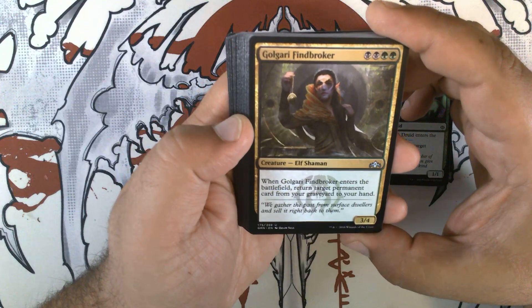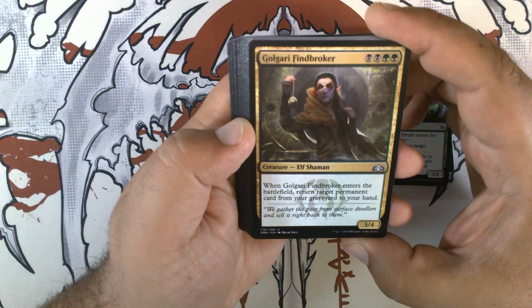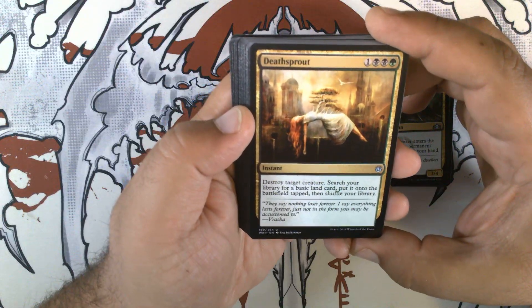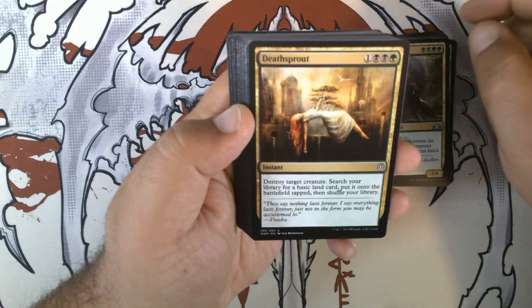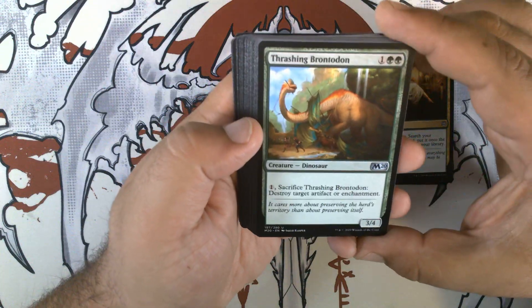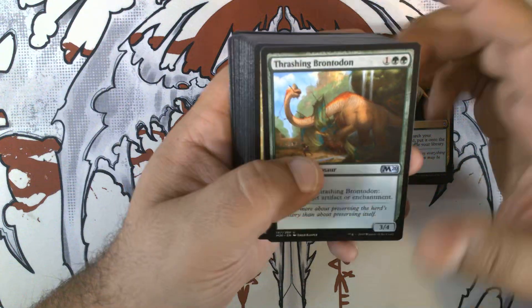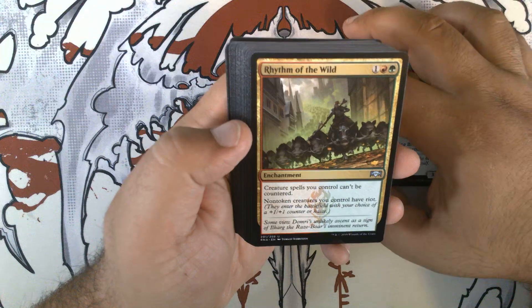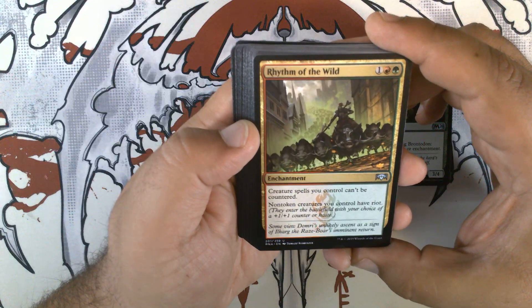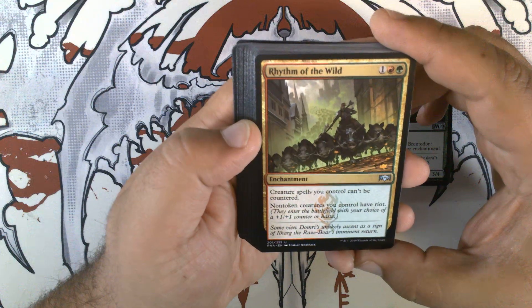Golgari Findbroker — black black green green for a 3/4 elf shaman. When it enters the battlefield, return target permanent card from your graveyard to your hand. Deathsprout — one black black green instant: destroy target creature, search your library for a basic and put it onto the battlefield tapped, then shuffle your library. Thrashing Brontodon — one green green for a 3/4 dinosaur; one, sacrifice it: destroy target artifact or enchantment. Rhythm of the Wild — one red green enchantment: creatures you control can't be countered, and non-token creatures you control have Riot — they enter with your choice of a +1/+1 counter or haste.